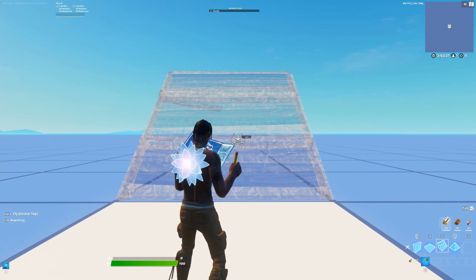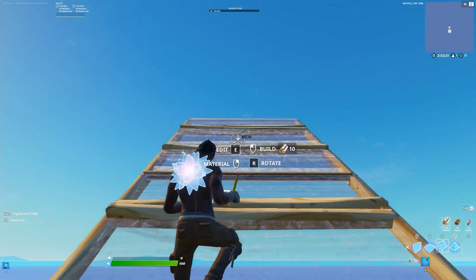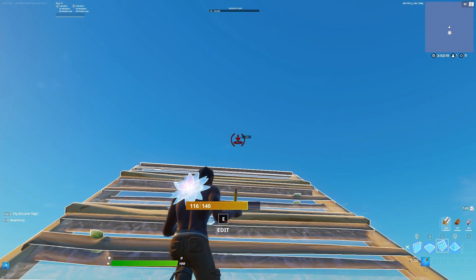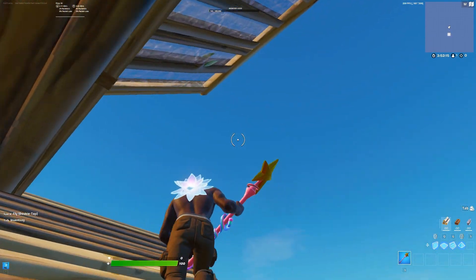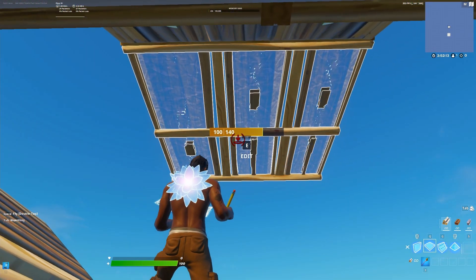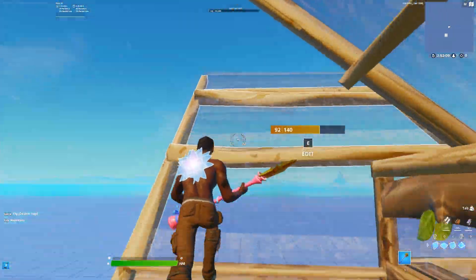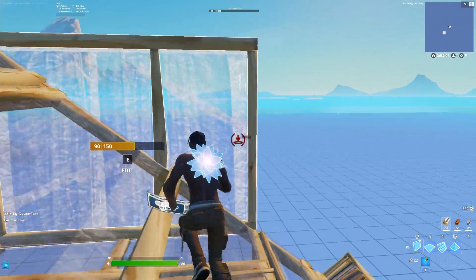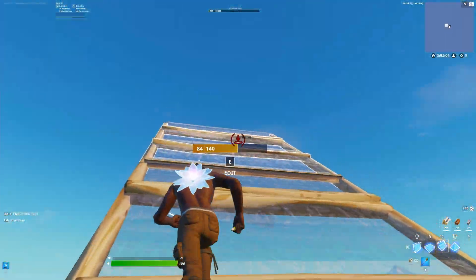For the first one, you could use this as a high ground retake or a free build. You want to go up like this: place a floor, a cone, double, and then place a floor, cone, a ramp, double, and then you can 90 — do whatever. Here's what it looks like.